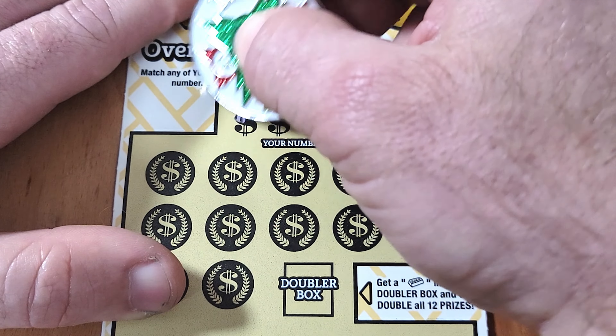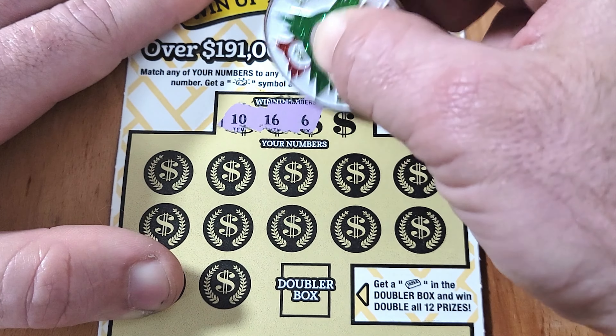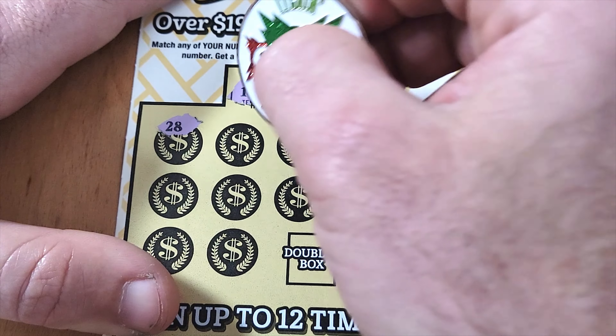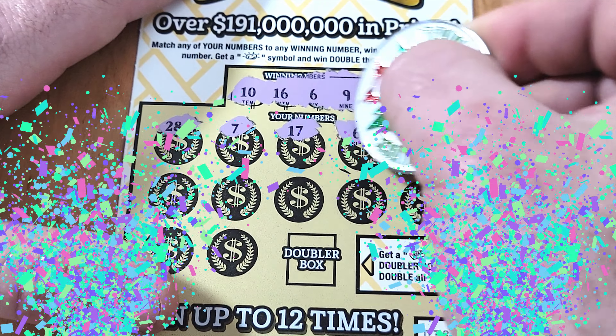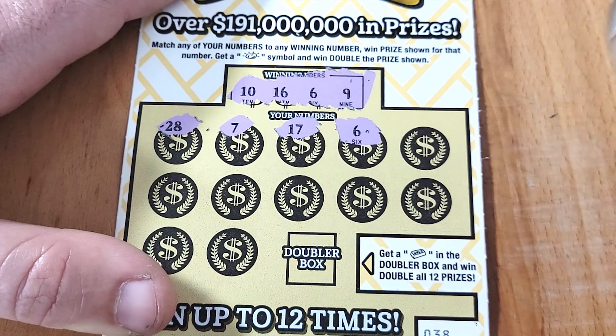Let's see what our winning numbers are going to be — looking for 10, 16, 6, and 9. First scratch is a 28, doesn't do anything. 7 is a one-off, 17 is a one-off. Boom — we get a match on the fourth scratch! That's the way to start a session.